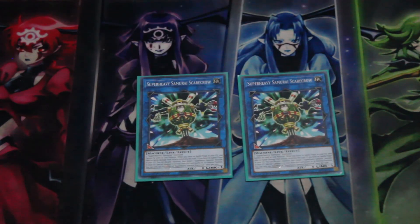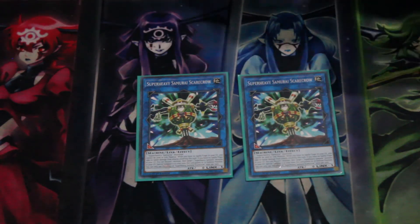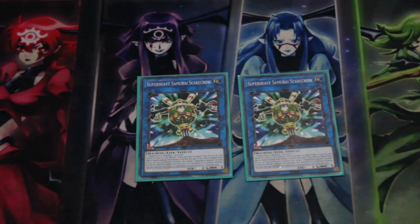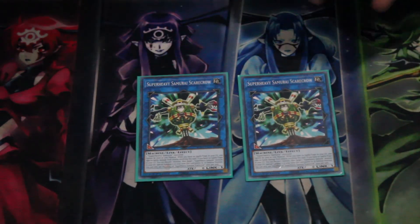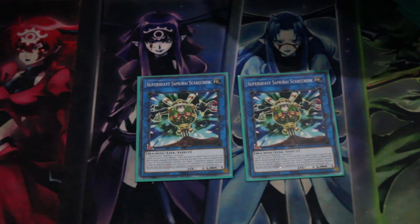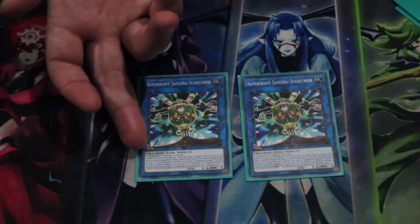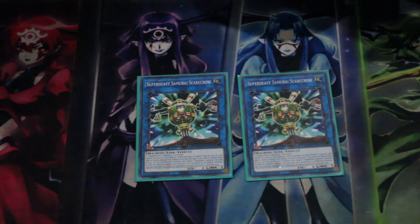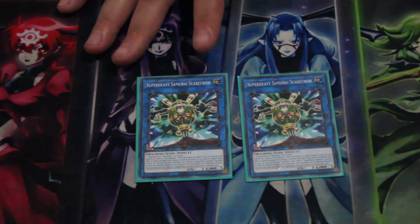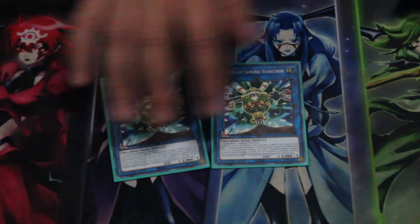We run the Level 5 Synchro Miyoshi — when synchro summoned it lets you target one machine monster in your graveyard and add it to your hand. You can also bump it down to Level 4 thanks to Fist to go into the Ogre. We run two Scarecrow — if you have no spells or traps in the graveyard you take no battle damage from attacks involving this card. His other effect lets you discard one monster to special summon one Super Heavy Samurai monster from your graveyard. Running two because there's a chance someone is running Nibiru, though Gamma is more prevalent right now.